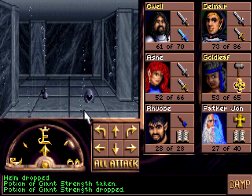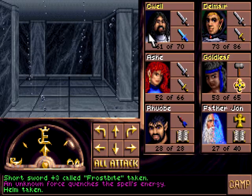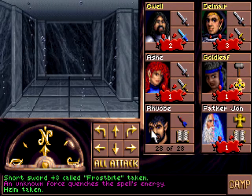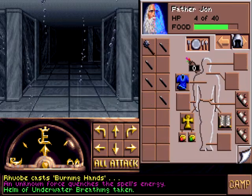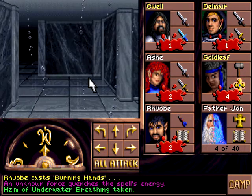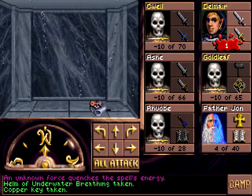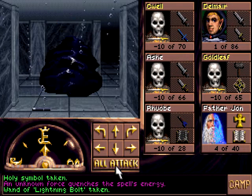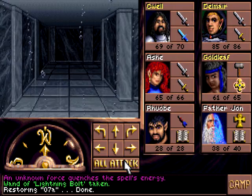Helm, Potion of Giant Strength — why not? I don't know if this is magical or not. I'll give it to Goldleaf. This is worrisome because Father John is almost dead — switch him off with Rove. Anti-magic dickery. And there goes a cleric, and everybody else. Oh hey, look — a key. And breaks their protection and a wand. Unknown force of screw you, party. We are restoring — this is what I saved. Gotta find the most optimal route through here.